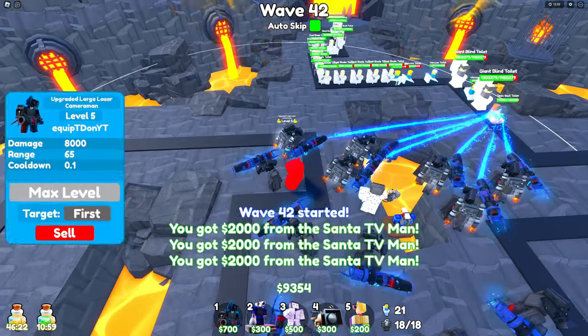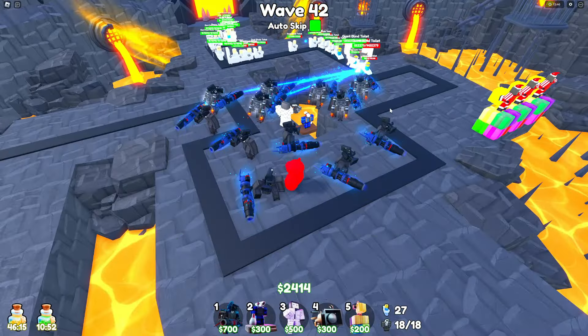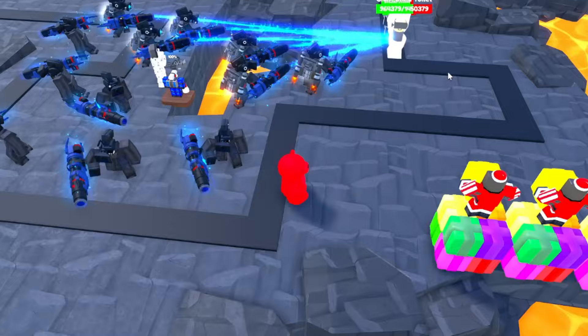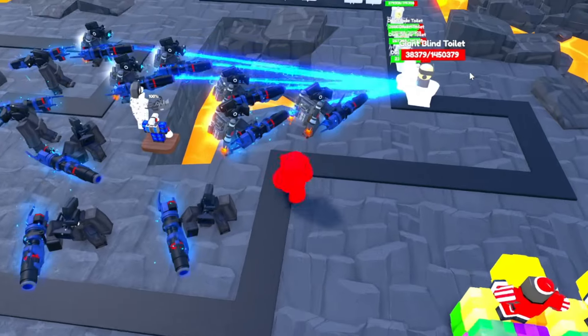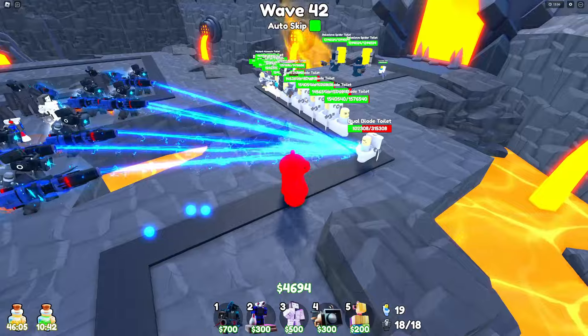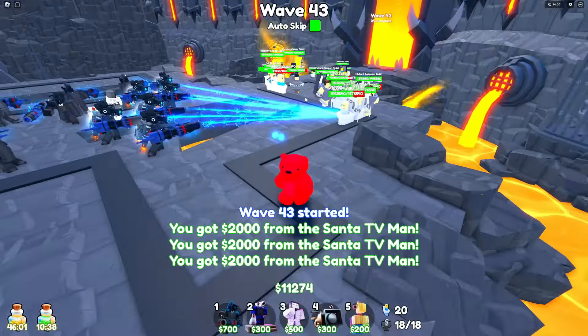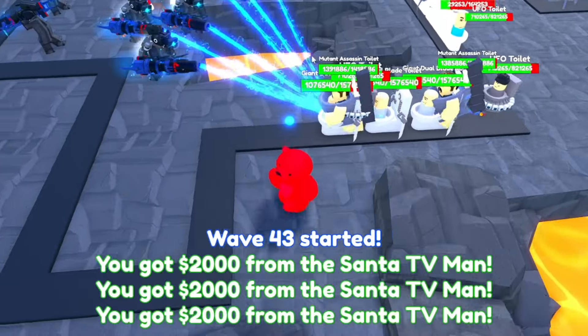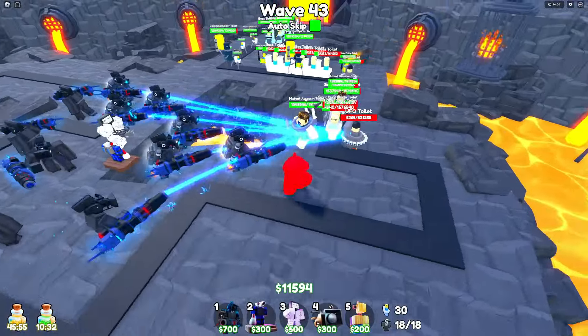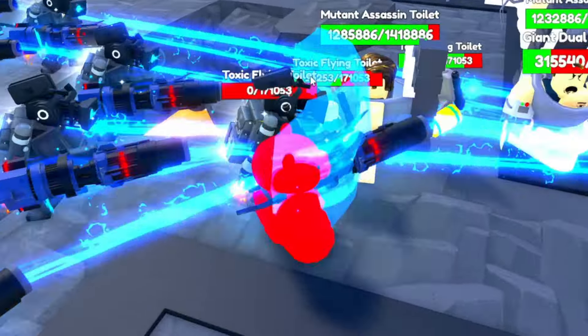Quick update: we have about five of them maxed out, working on getting the sixth one maxed, and then six more after that. Then we'll sell our Santas and hopefully get about three more on the board. They do pretty good, though the bigger units not so much. Also, why do the mutant toilets still look like this?